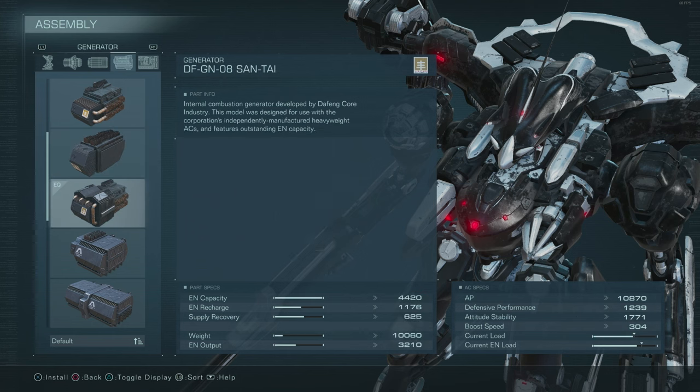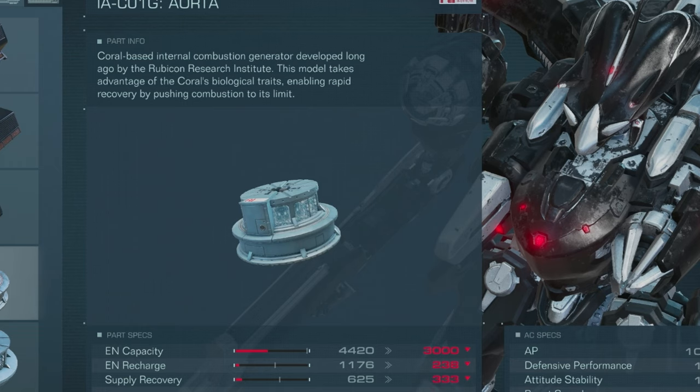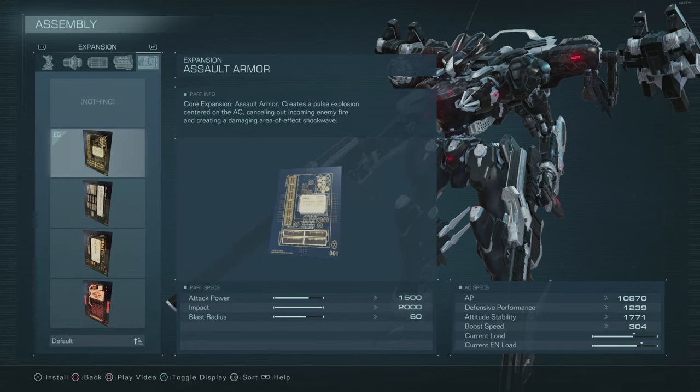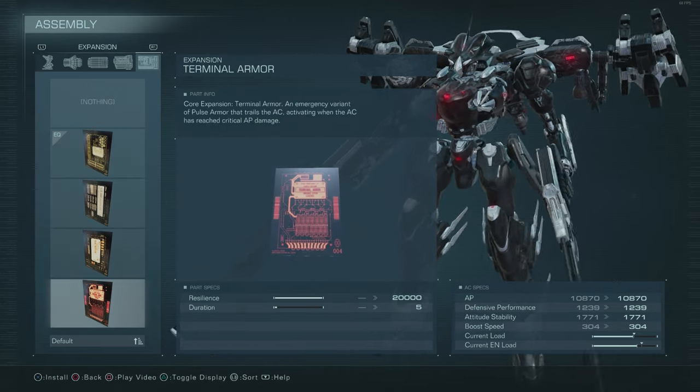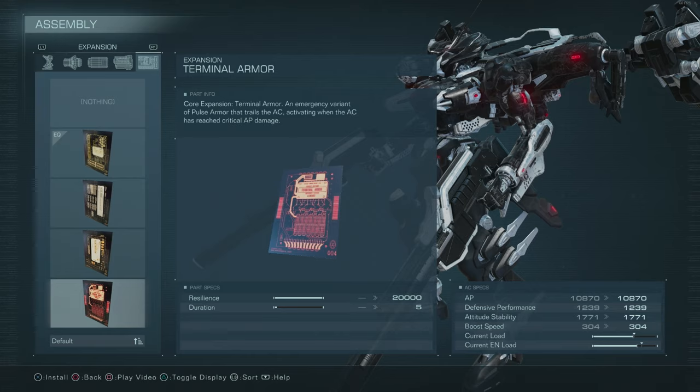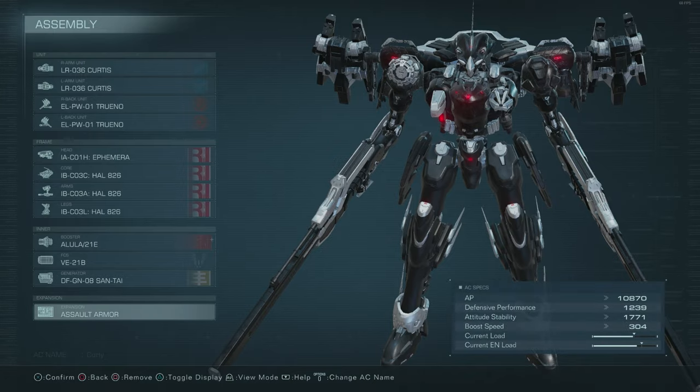Again, this is a personal favorite of mine. You could also go for the Ming Tang or even a Coral Generator — I'll leave that one up to you. For the expansion, we are going to be rocking Assault Armor on this one, just in case we get rushed down by somebody. You could also run Pulse Armor or even Terminal Armor — it's your choice. All in all, everything put together looks something like this, and that will be about everything. Let's take it into some 1v1s.